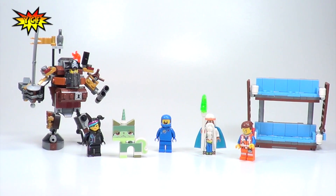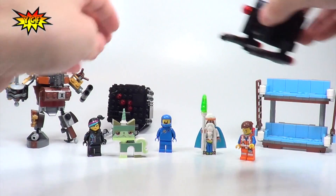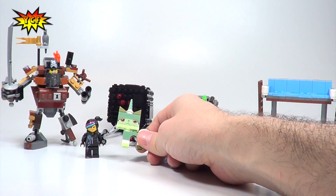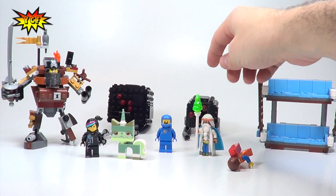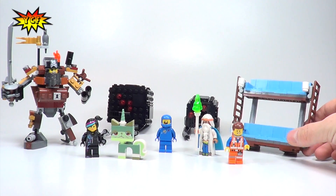All right guys, so we've got all of the smaller builds kind of lined up for you. We're just gonna name them out and then we'll get each of these on the pedestal. We've got some micromanagers here, thanks Clutch. And so we've got the mini Metal Beard, Wild Style, Benny, Vitruvius, and Emmet. And then this is the only set I think where we get two micromanagers, and then the famous double decker couch.